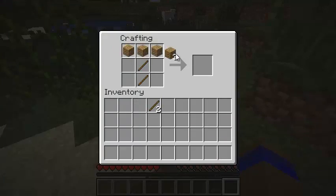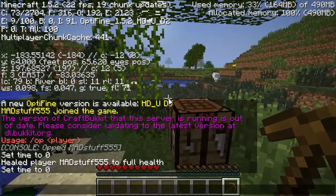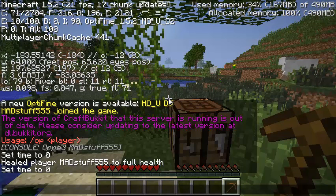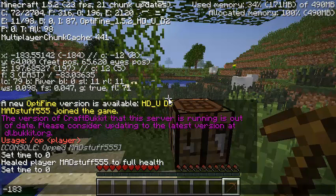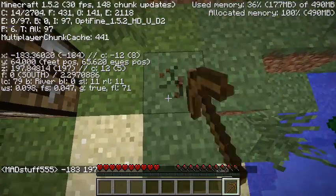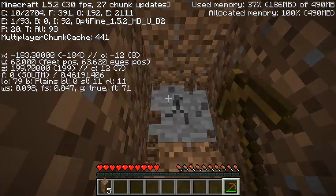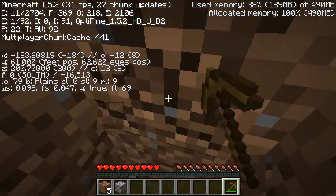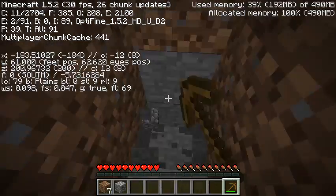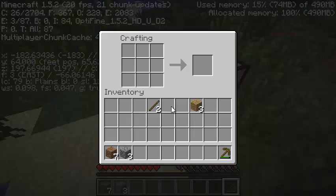I should mark my starting coordinates, so let's check that out. Let's just type them in the chat: 180, 183, and 197. I could have just said negative 200, positive 200 — that would have been fine. Let's grab some. We've got to get our stone tools together. We're going to need, I believe the number is, 16 cobblestone.